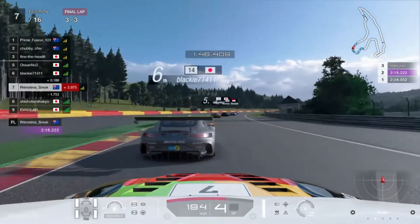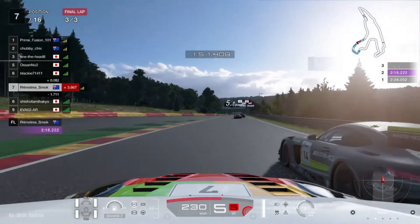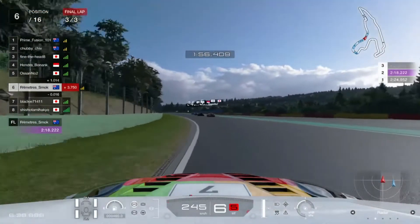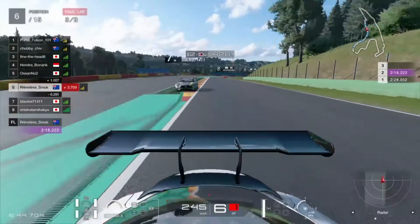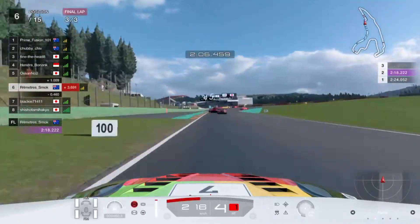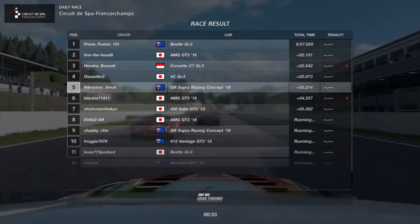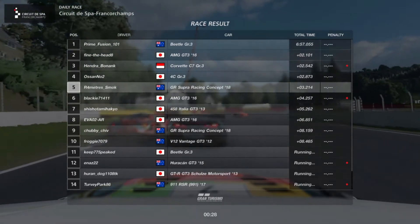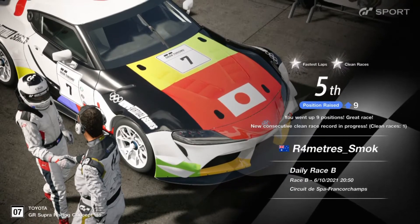I don't even really care what's going to happen for the rest of it, because I ran side by side through Eau Rouge-Raidillon cleanly and successfully, got it done over the top, and did end up getting the position out of it. Moving swiftly onwards, we dispatch the Mercedes heading through Blanchimont. There are another four cars up ahead that we weren't quite able to make a dent into — in fact, if we had one more lap, I'm pretty confident I probably could have had 2nd. But it didn't quite happen in this instance, and we come home once again in 5th — first lap, clean race, up nine spots. I'll take it.